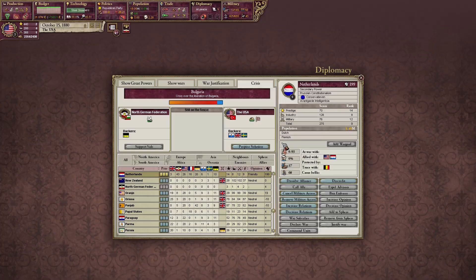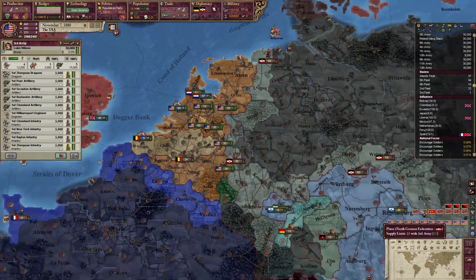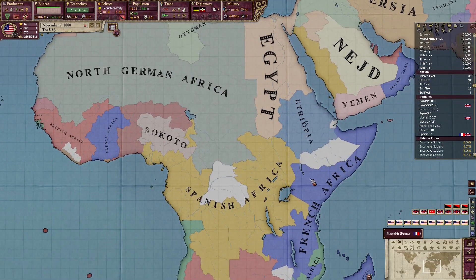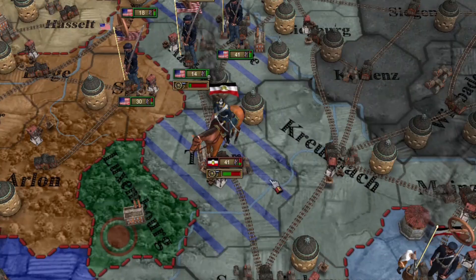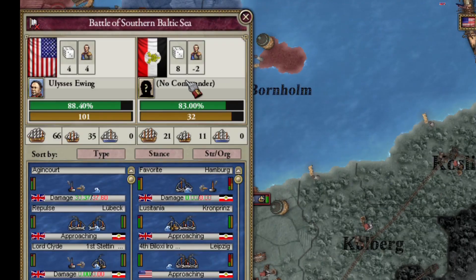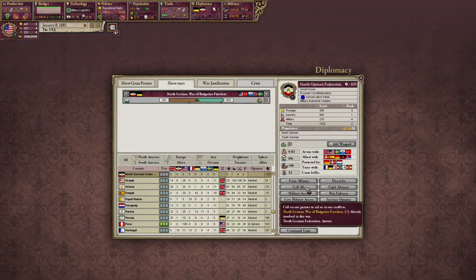A crisis is happening over the liberation of Bulgaria. I got all the boys versus the German boys. The war map mode looks like this — oh my god Africa. Their units are really low on organization, you can see the bar here. And we're gonna help the UK navy — I don't have a commander. That's the end of the German navy. That's the end of my army right there.